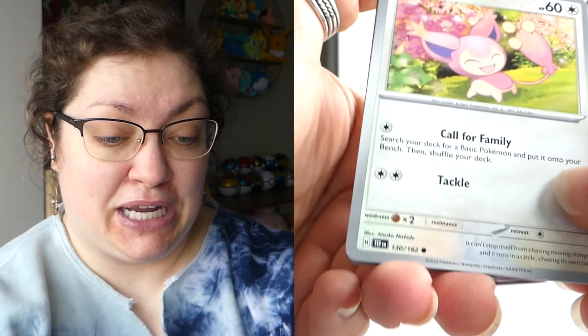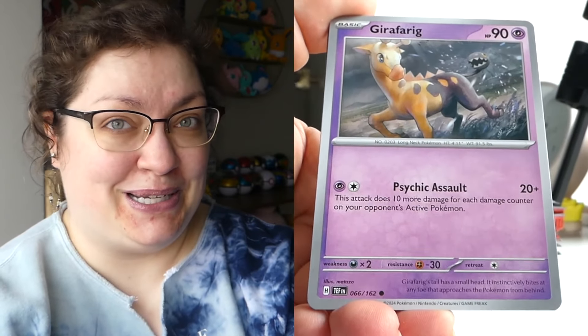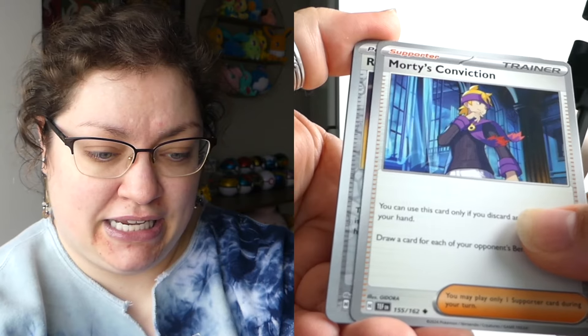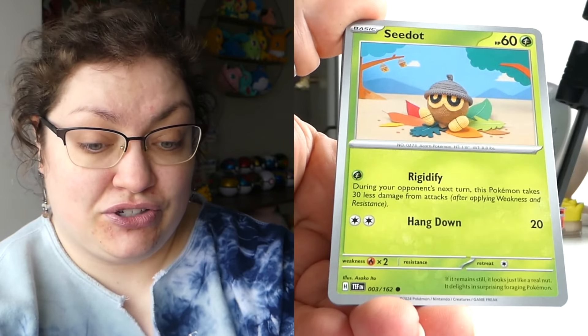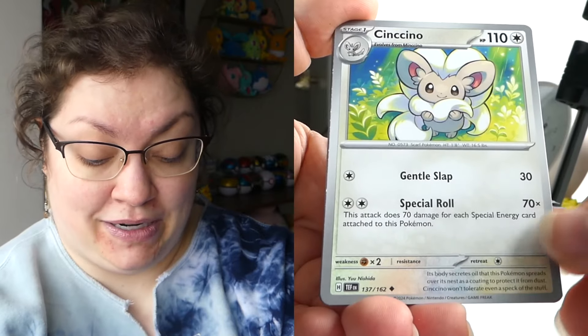I got luckier than I knew I got with my booster box. I didn't pull like the top chase cards or anything, but certainly one of the illustration rares that I pulled was one that, once I saw the whole set, would have been a chase card for me. Behind this Rescue Board — nope, we've got a reverse Carvana and a Da-Dun Sparse. At least the name is fun to say. Certainly would love to pull that full art Gengar. There are illustration rares I would love to pull — the Mincino and Cinccino that I would love to get. They're so cute.